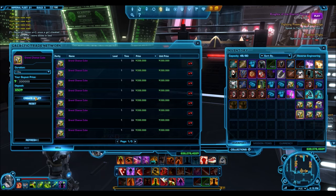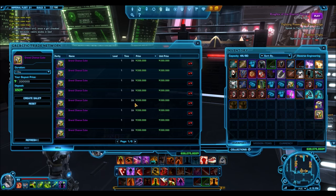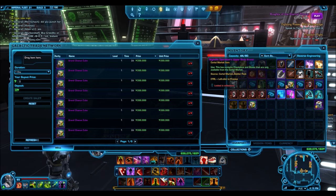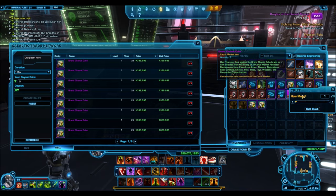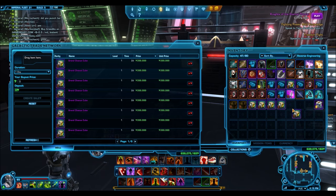I've sold these things for 350,000 credits and gone as high as 450,000 credits for one grand chance cube, but obviously the higher you go the less quickly they sell. Since I was dealing with thousands of these things, I put them up at competitive prices just for the sake of getting them sold at a higher rate.